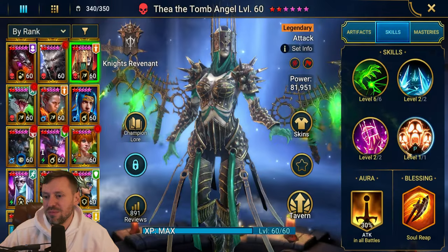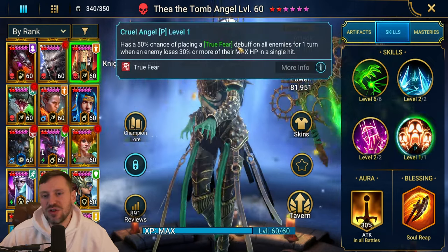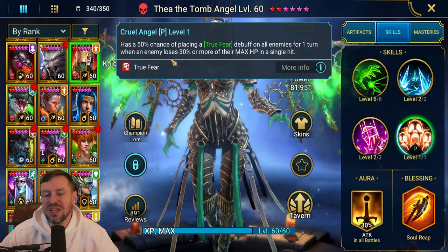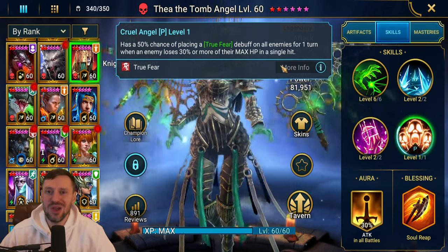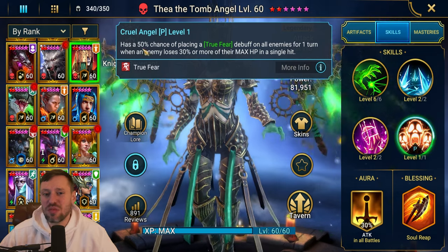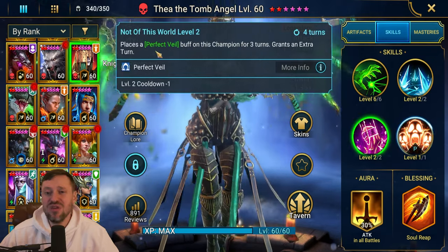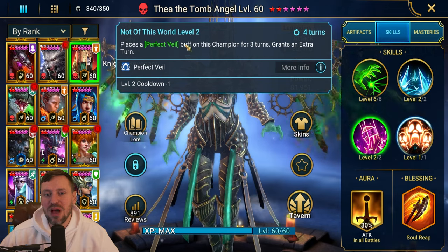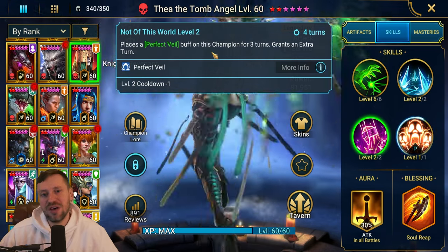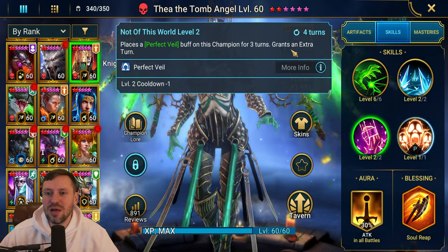Her passive has a 50% chance of placing a True Fear debuff on all enemies for one turn when an enemy loses 30% or more of their max HP in a single hit. So if her A2 absolutely slams and doesn't kill them, there's a pretty good chance we're going to land True Fear on the enemy. Her A3 places a Perfect Veil buff on this champion for two turns and grants an extra turn, on a four-turn cooldown - though because of the extra turn, it's effectively a three-turn cooldown.